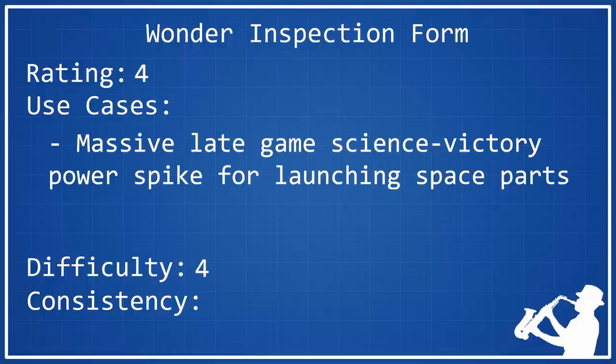Fortunately, because it is a little bit difficult, you don't really have to compete with the AI, since very rarely do they go throwing down campuses in the snow. As far as its consistency rating is concerned, I think it deserves a 4. The only inconsistency comes from your ability to place it down. As far as its bonuses are concerned, they are very consistent because they apply to all of the cities in your empire — very wide-reaching — and they are very applicable to Science Victory in any game you're playing Science Victory. So it has very consistent bonuses, but what's inconsistent is your ability to place it down.